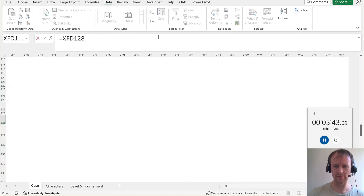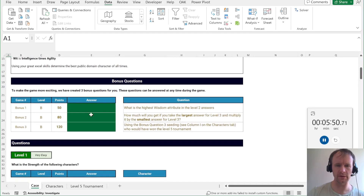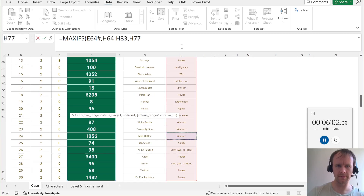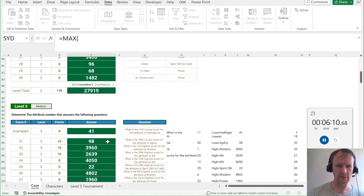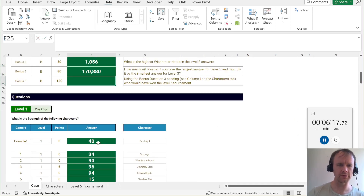317 — I remember that number. So that's the first four levels. The bonuses associated with those: highest wisdom in the level two answers is just MAXIFS of this where this is 'wisdom' — 1056. And largest and smallest answers for level three: MAX of level three times MIN of level three. That looks familiar as well.